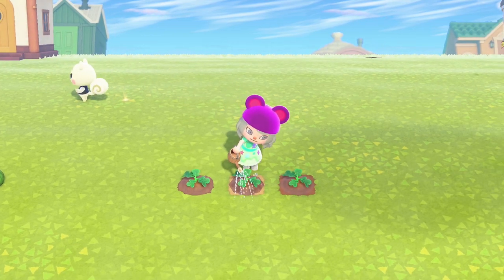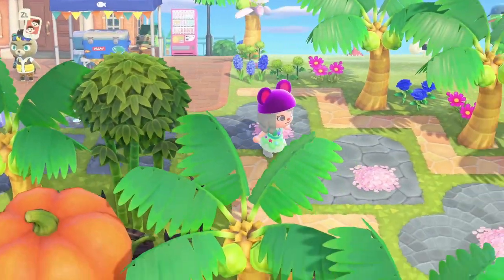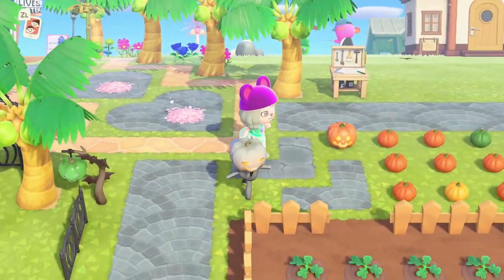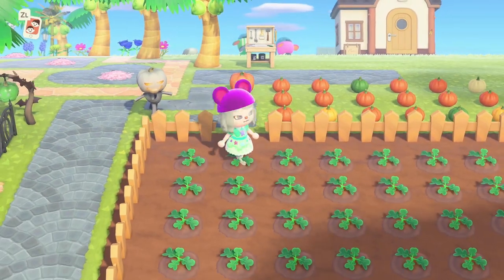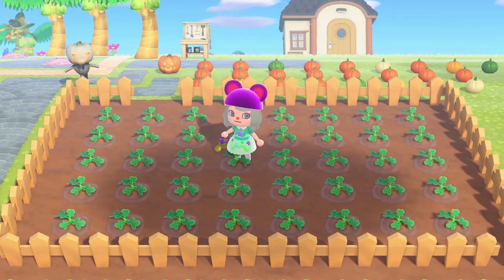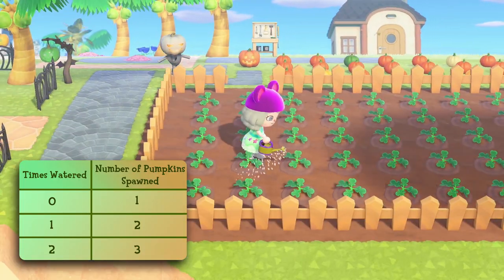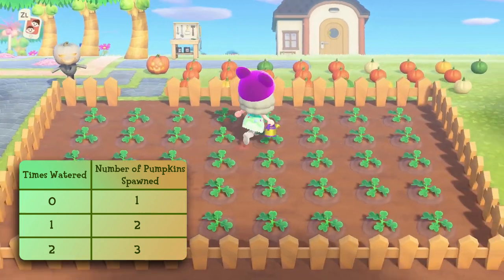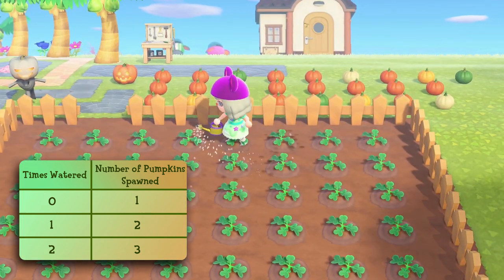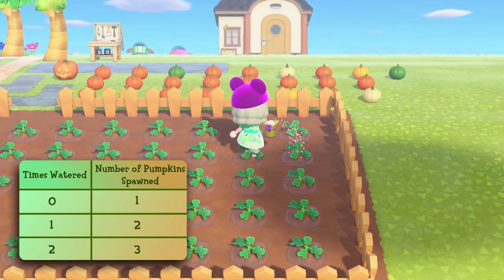Be sure to water your pumpkins after you harvest them. To keep your pumpkins organized, you may want to make a designated pumpkin patch area in your town and fence it off, like I have here. Pumpkin plants can yield 1, 2, or 3 fully grown pumpkins per respawn cycle. To maximize your yield and have the best chance to yield 3 pumpkins per plant, be sure to water your pumpkins every day.